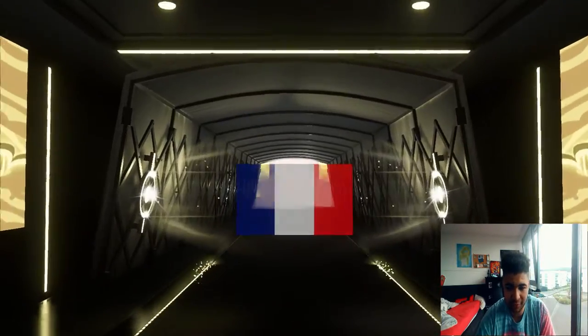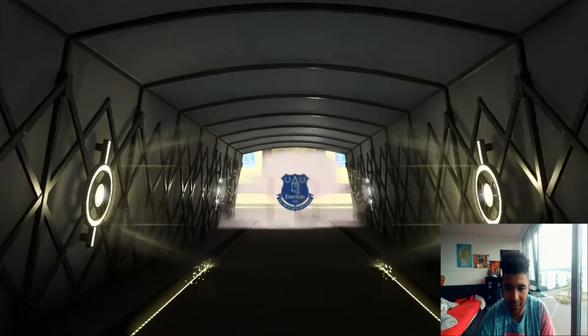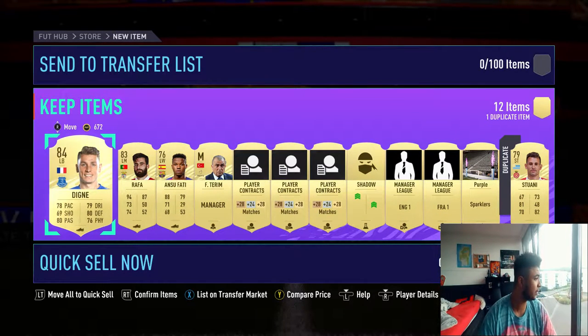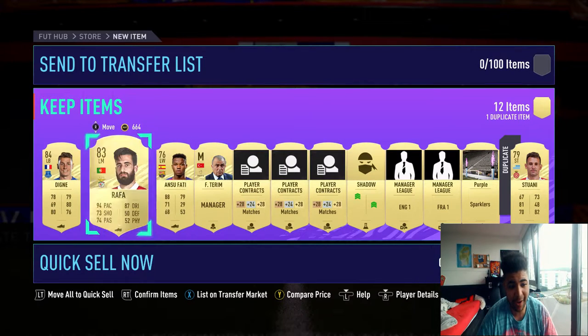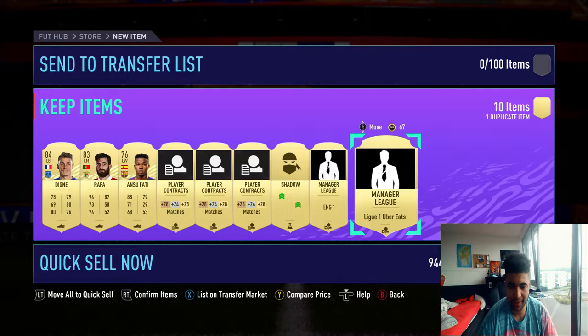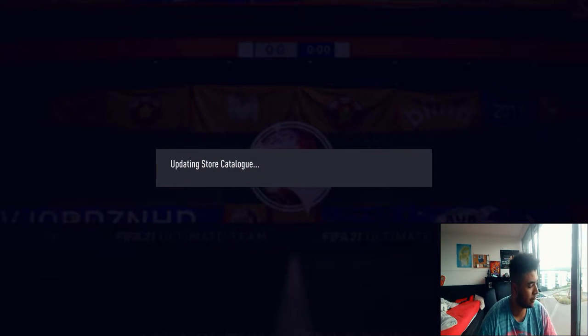This is for my main account. That's really good. French left back. Man, I thought it was going to be Ferlandius Mendius, but it wasn't. Unfortunately, but that is still an 84, which I will happily take because it's good for rating. 84 and 83 — double boards in that pack. Well done. Let's go. Get rid of that, keep the shadow — you know how it is. We move.